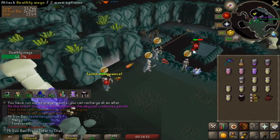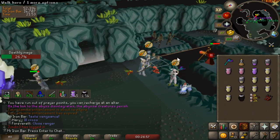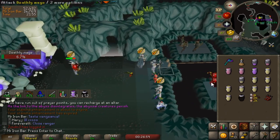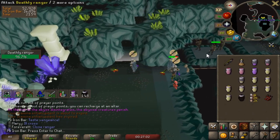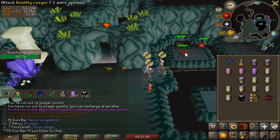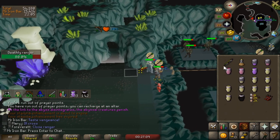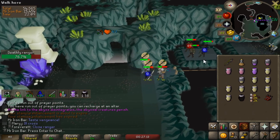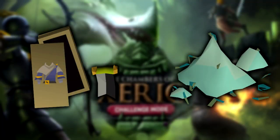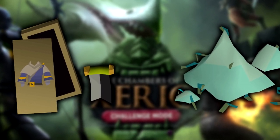For those of you that don't know, Challenge Mode Raid is an optional feature in Chamber of Zerks that you can select. If you select it, you have to do every single room available in Chambers, and all the mobs have higher defense and hit harder. The only reason you'd do this mode is to get exclusive items — the Metamorphic dues and the newly released Ancestral Twisted Kits.